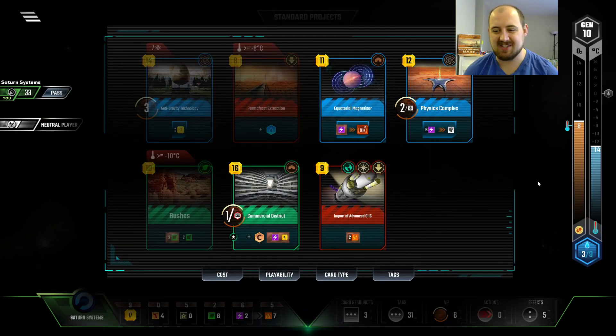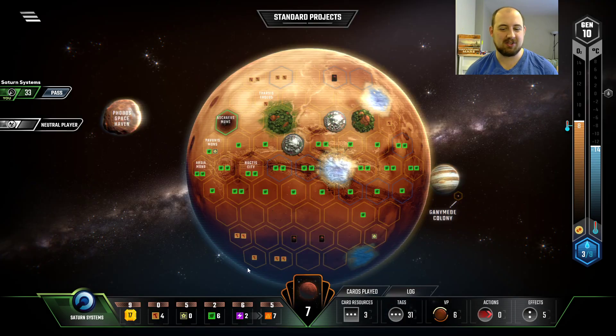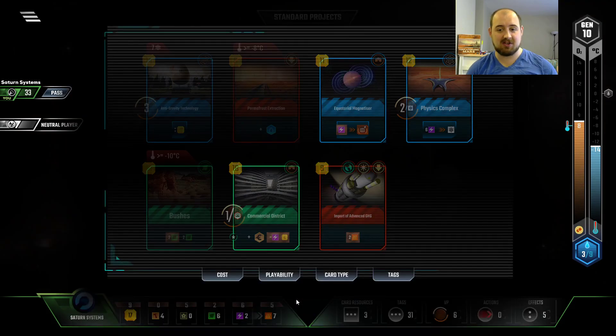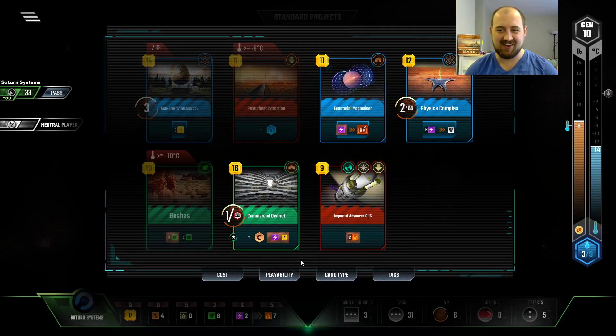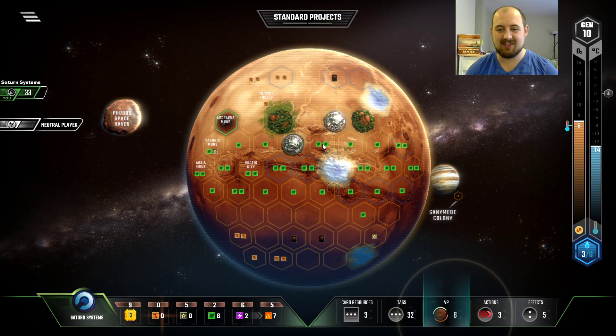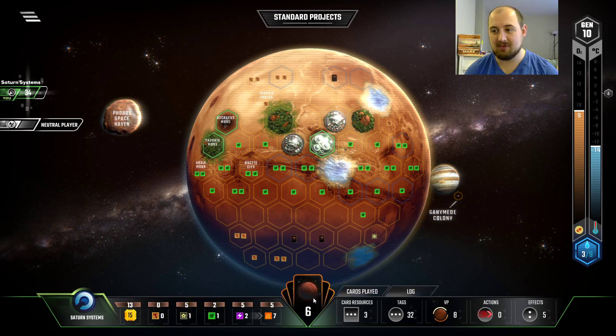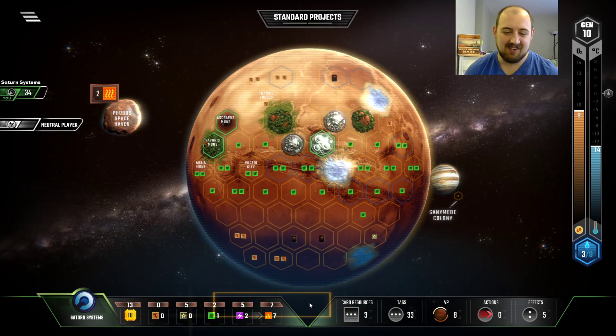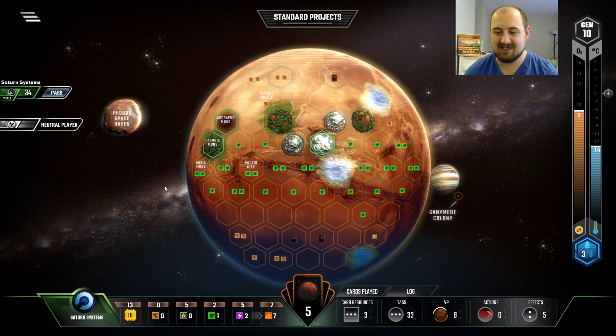Oh, and we're Saturn Systems? Oh my god, that's our first Jovian. I genuinely forgot that we were Saturn Systems. I just picked them because our choice was so bad the other way around — that is absolutely funny to me. Like I was like, oh I guess I'll take a titanium production and a little bit of starting cash. It's fine. Turns out we get extra income when you play a Jovian tag because we're Saturn Systems. That's so funny to me — I'm blown away.